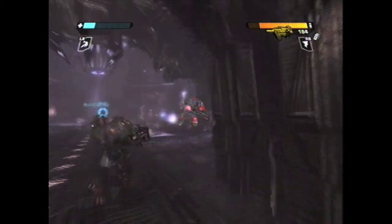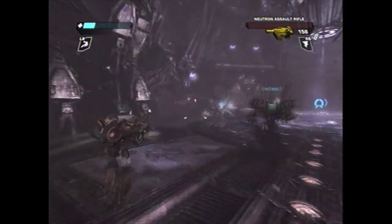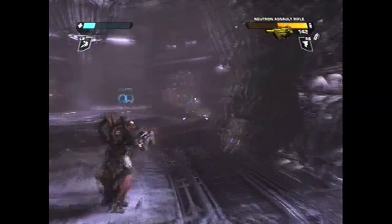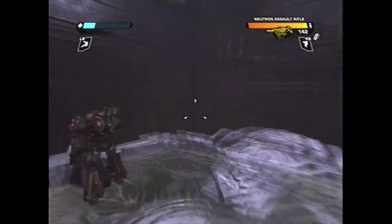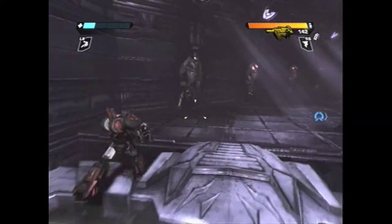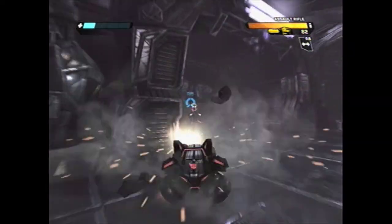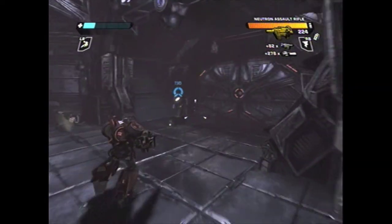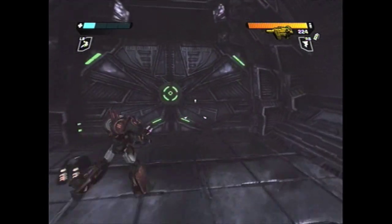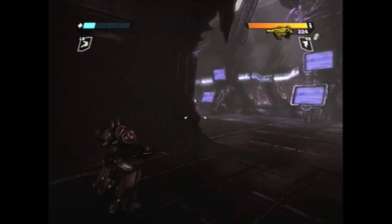I had to use the EMP grenade again because these guys were just getting so annoying. It seems like invisible enemies in games just make you throw a fit because you can't see them, and you just start having a little mini panic attack. You can't see where they are, and it's just frustrating after a while. It's not too bad in this game — when I was playing most of the other missions, they were not that difficult. But since those Cloakers are still down there, the other allies are not up here to help us.